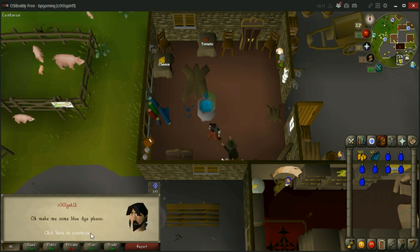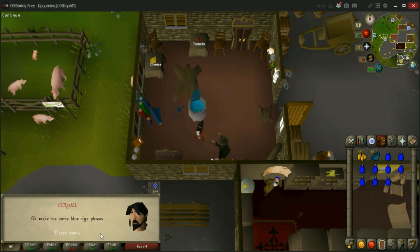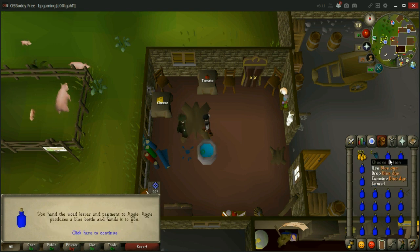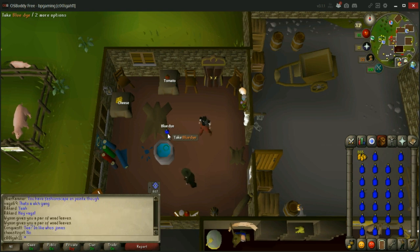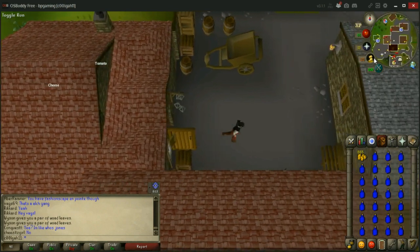We're just going to finish up this inventory here and see how long it really takes. Coming up on the last one — this is why we bought 54 woad leaves for 27 dye rather than 52 woad leaves for 26. Once your inventory is full, you can just drop one blue dye and use your last two woad leaves on her, then pick up the one you just dropped. That clears up all your woad leaves.